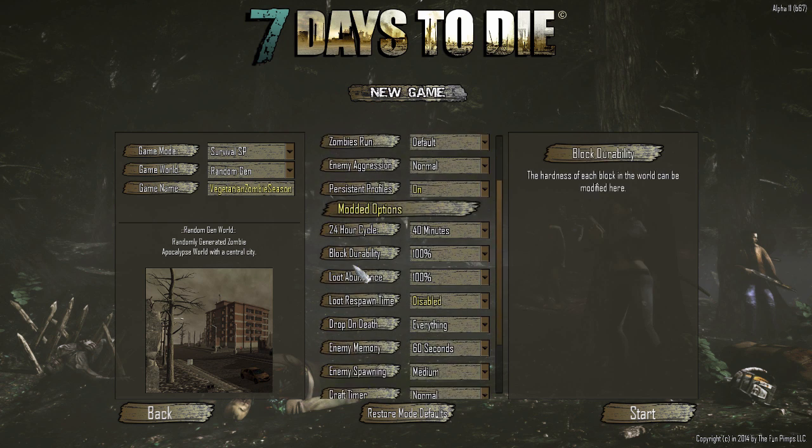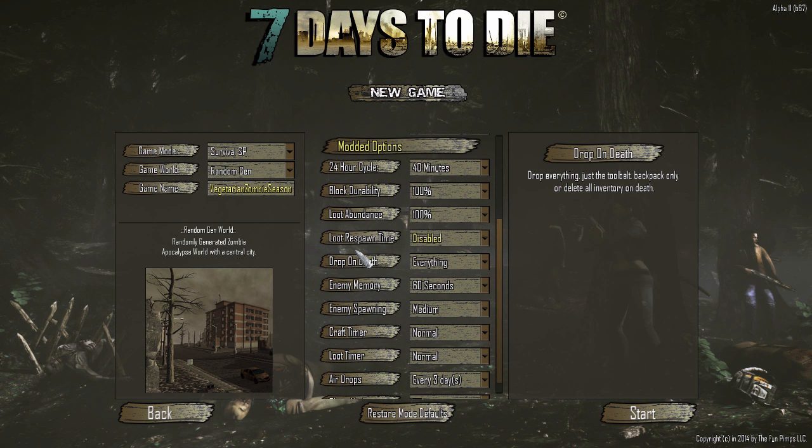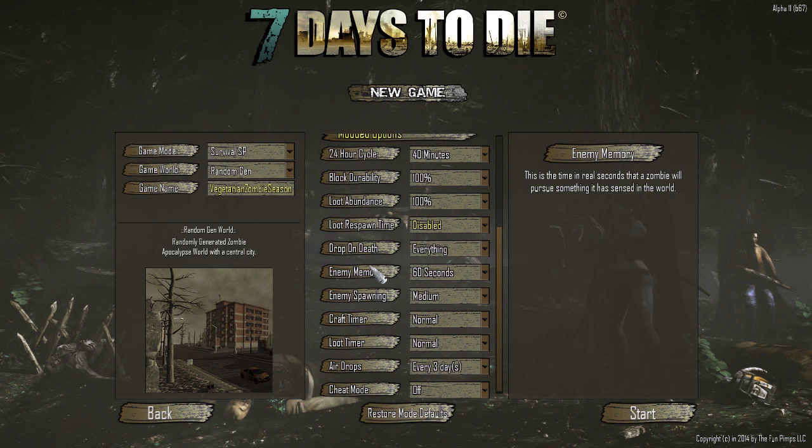And then of course we have Persistent Profiles on. I don't really know what that does, but that's the default. Under Modded Options, this time I'm disabling Loot Respawn. In 7 Days to Die, the default is 7 days, so if you loot some trash and come back 7 days later, stuff will magically appear. In a way, it rewards you for staying in the same place too long. This game is all about scavenging, so I'm trying to disable that and we'll see how that affects my behavior.